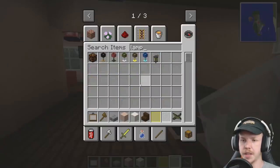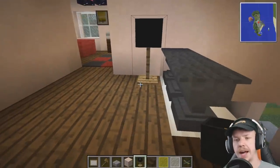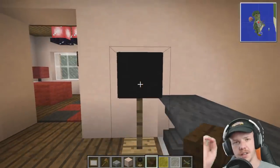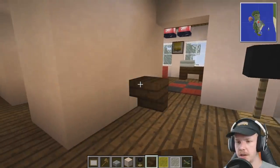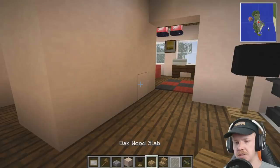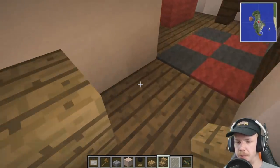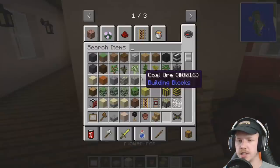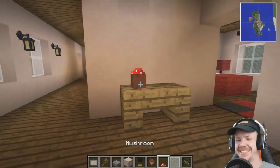It'd be cool to have a lamp up here. That one would work. Or a table or a plant — but I think the lamp looks really nice. It's a shame you can't turn these on and off. A table along here would be good though. Let's make it out of oak — we're using oak furniture in the hallway. And I might have a slab as well. Another flower pot would look really nice here, and in this one we shall have a mushroom because I do like the mushrooms.